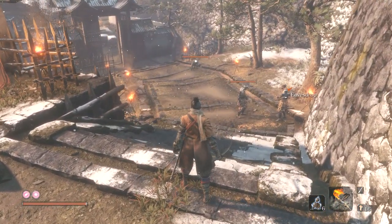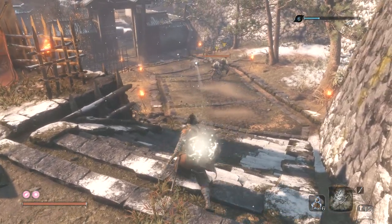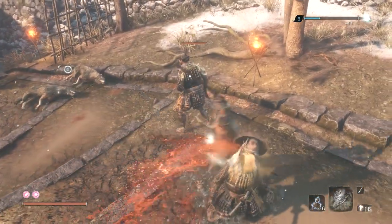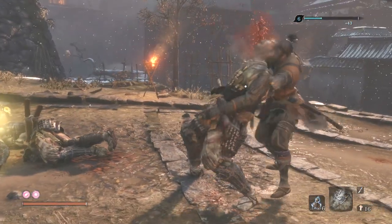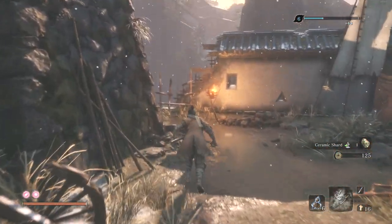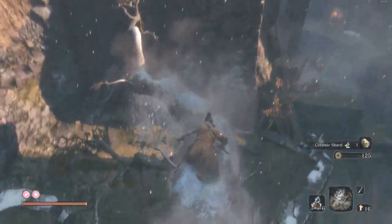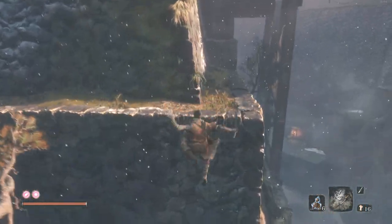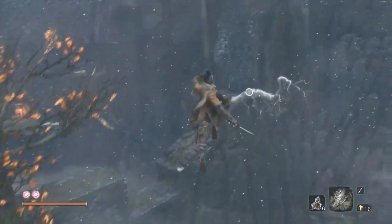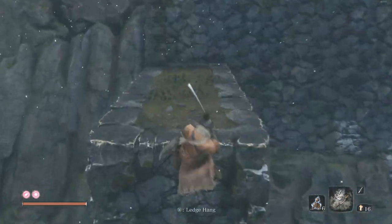Back to Ashina Reservoir. I actually find this spear guy pretty difficult and I would recommend maybe coming back later — he's not going anywhere anytime soon. If you do want to carry on there's an eavesdrop opportunity here. Gank these guys after killing the dogs; they'll turn around to look at the dogs which will allow you to sneak up. Then come around the back as if going back to the lone swordsman, but instead of hooking over, carry on down and stay on this side.